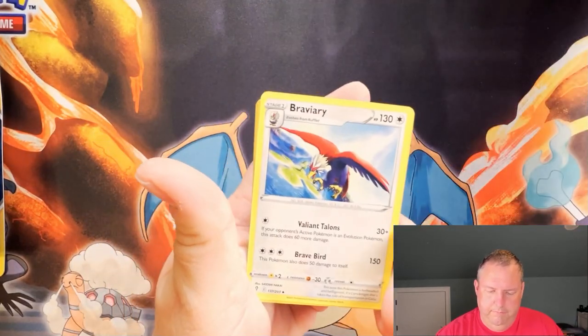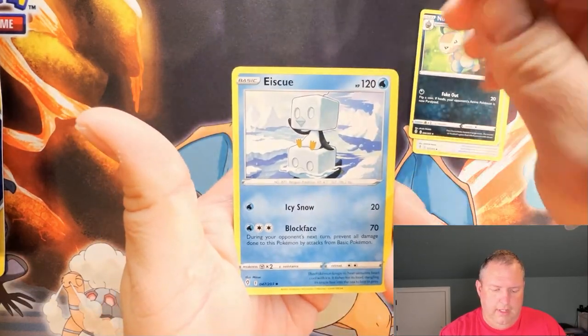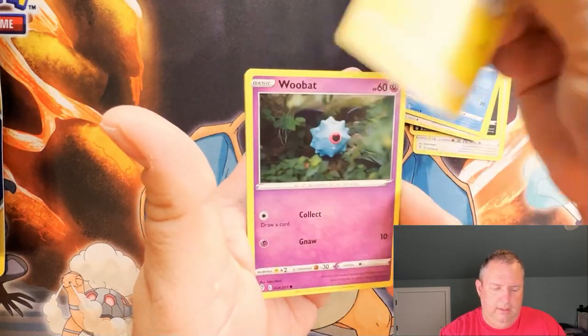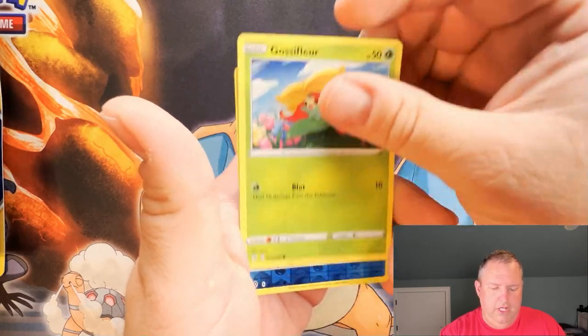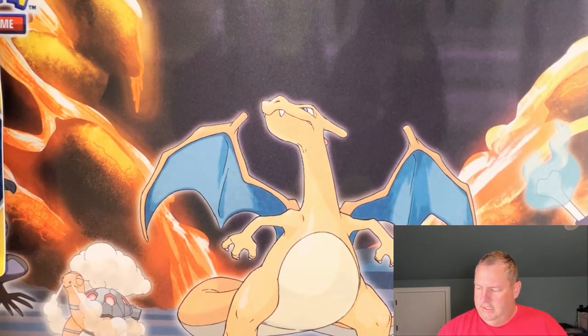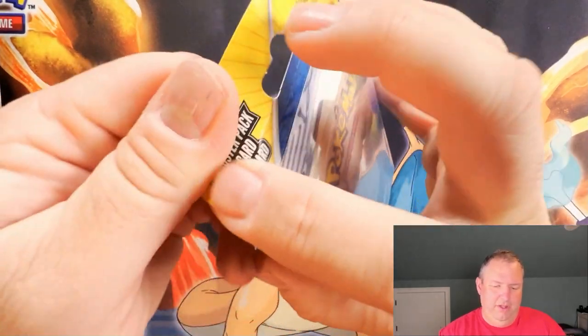We got Braviary, Nuzleaf, Ice Cube, Rufflet, Luvdisc, Emolga, Woobat, Castform, reverse holo Bergmite, and a regular Smeargle. Didn't quite get it - didn't get it at all actually. All right, here we go, another one right here.